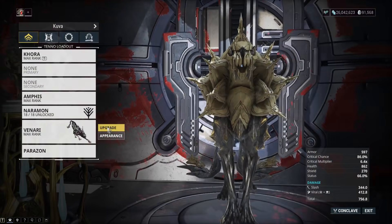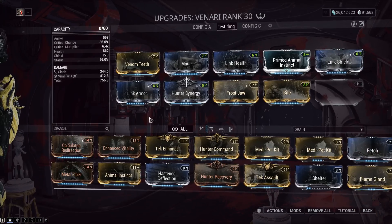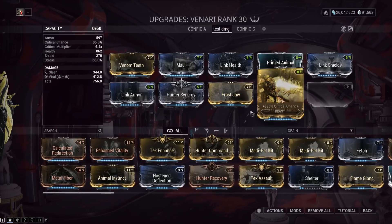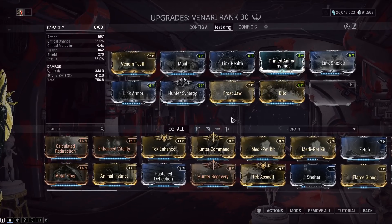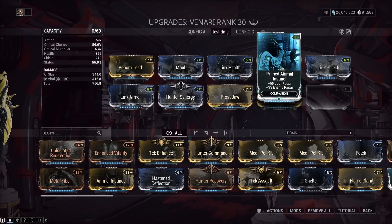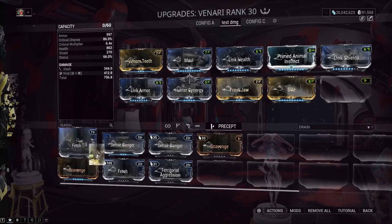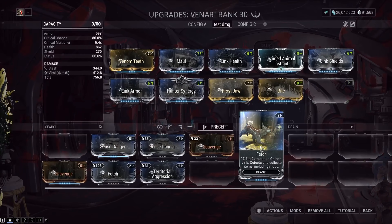The Venari build is not super important, but I'll show it anyway. It's basically just a viral bite build - viral DPS, pretty much. Venari actually does pretty good damage, but we're not really focusing on Venari's damage for this setup. Prime Animal Instinct lets you see more loot on the map. And don't equip Fetch on Venari, because you don't want the loot to be absorbed from too far away.